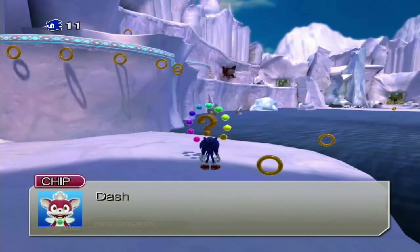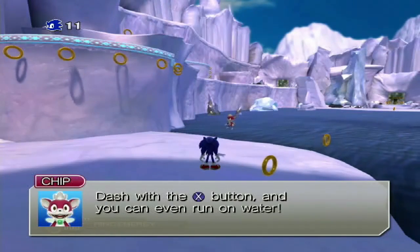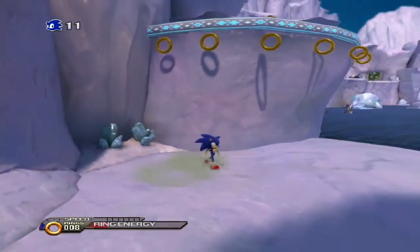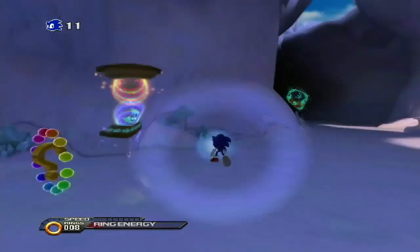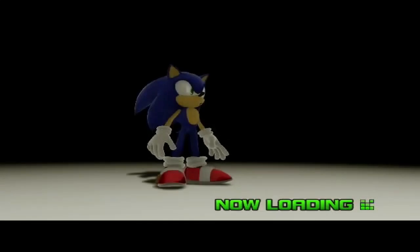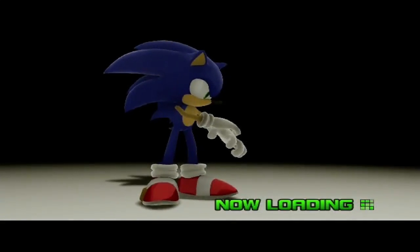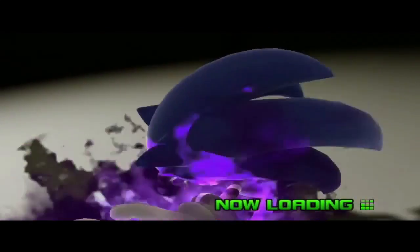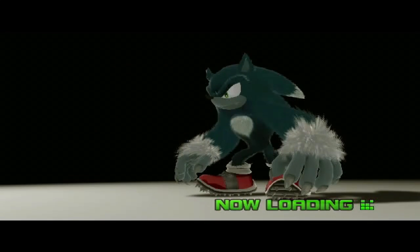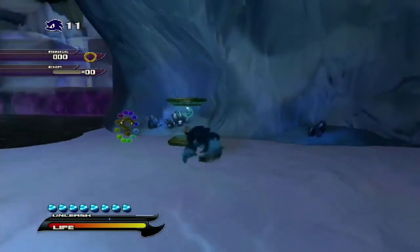Looks like touching that mysterious glass object. Any suggestions, Chip? 'Dash it with the S button and you can even run on water.' Now I want to change it into nightfall because I think there is something up there I have to explore. Let's change the hourglass to night and wait for it. We'll start via the power of the Werehog.